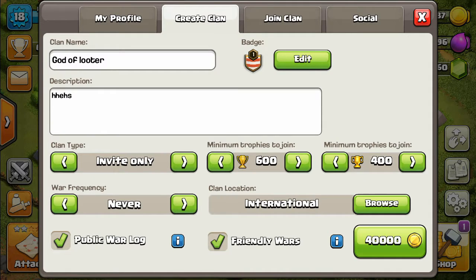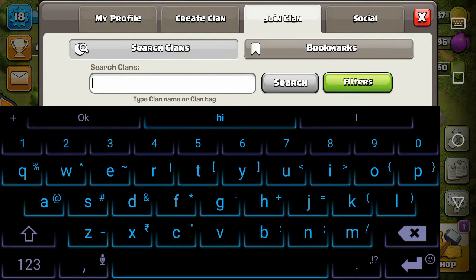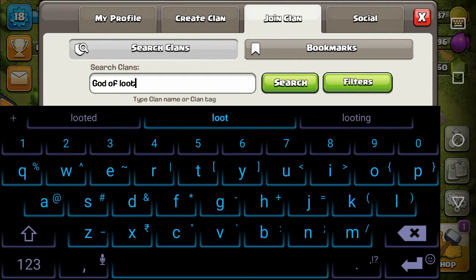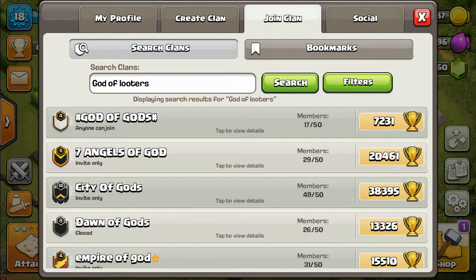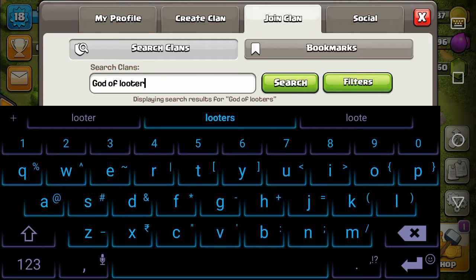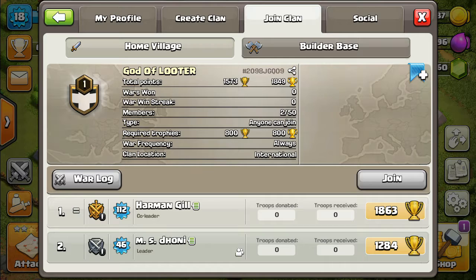Okay, now if you want to join a clan, go to 'join clan' and search the clan which you like. I am searching my clan 'God of Looter'. Okay, it came up — but the trophies are high, so I cannot join the clan.